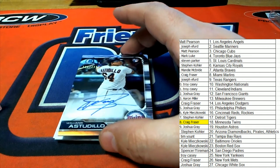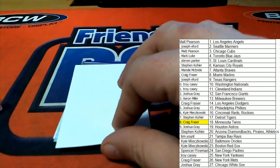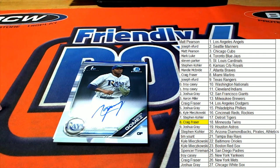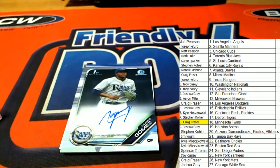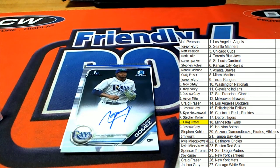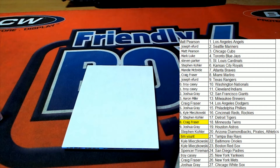Number two — numbered 499. The next hit coming up in our box break is going to be a Rays card. The next hit: Gomez, Tampa Bay. Congratulations, Tim!